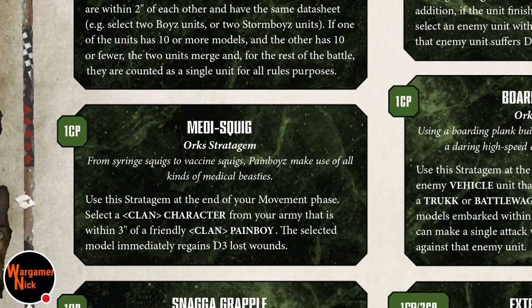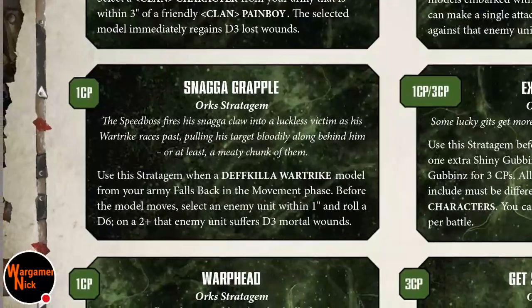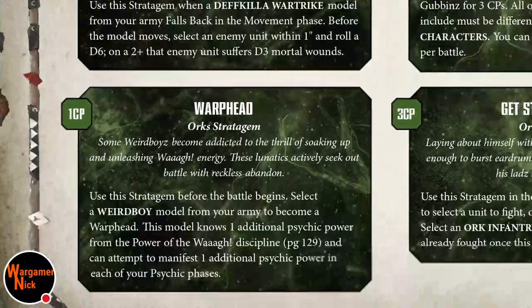Snag a Grapple is literally aimed at the Death Killer War Trike. When a model from your army falls back in the move phase, before the model moves select a unit within 1 inch and roll a D6 — on a 2+ that unit suffers D3 mortal wounds. This is good for targeting characters and dealing between 1 and 3 extra wounds.